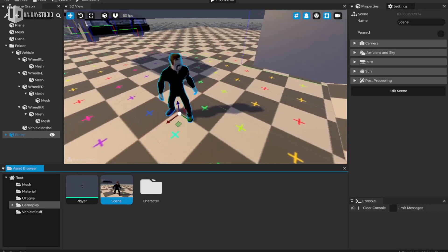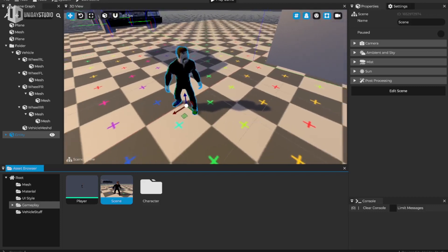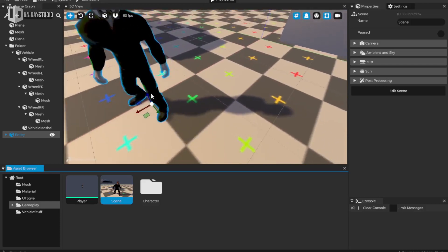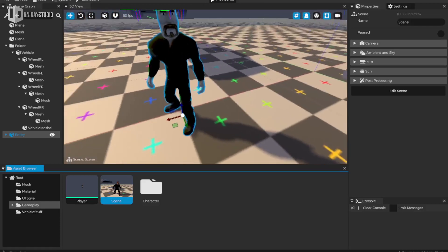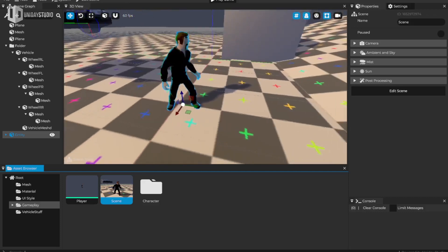Huge thank you to Michael Constantine — I'm not sure how to pronounce your name correctly — but he is one of my Patreons and he did implement a better shadow system for Cave, so now the shadows are looking good.